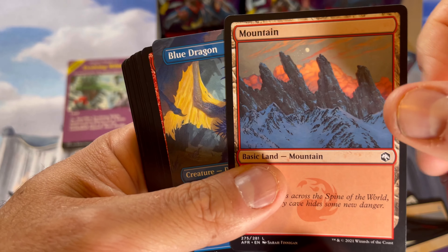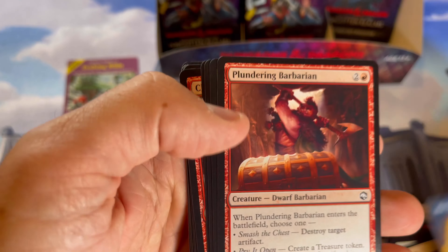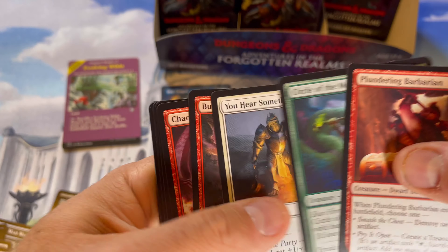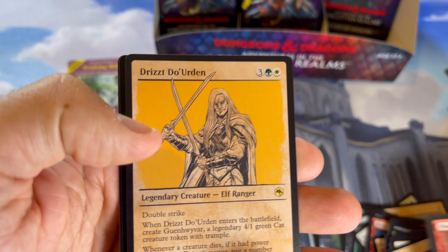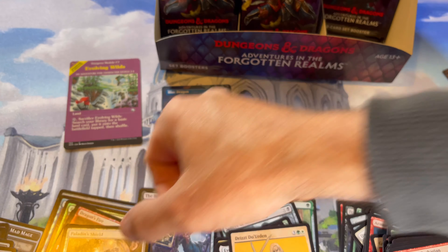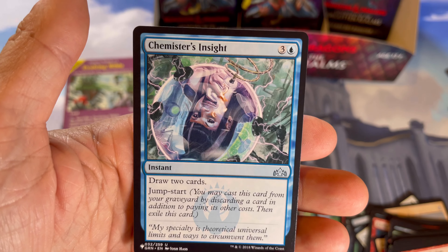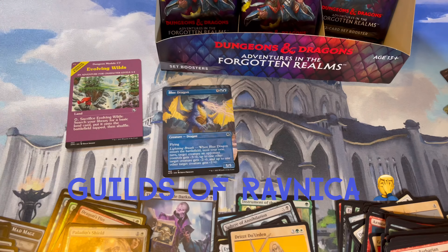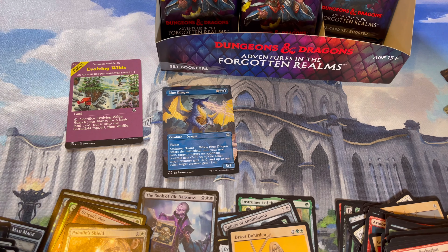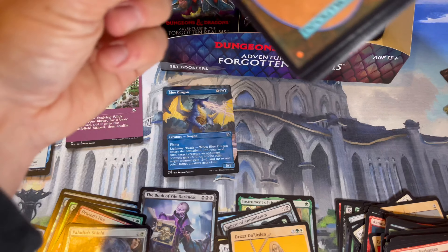There we go — a mountain. That's a cool-looking mountain. Blue dragon extended art — very nice. I saw that Hasbro had record profits and did really well in their earnings call, and so they immediately announced they'll be raising prices for the holiday season — fucking assholes. Draw two cards — that's from some set, can't remember. They said amidst the holiday rush they're gonna raise prices.